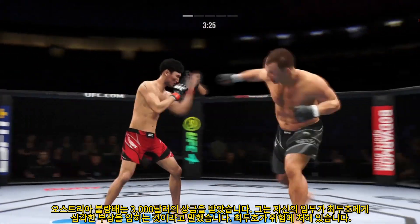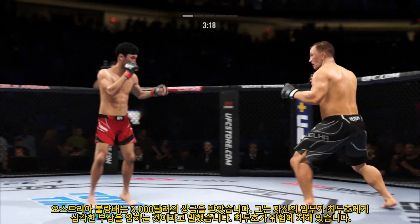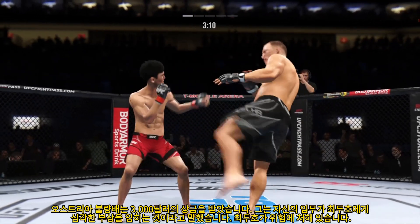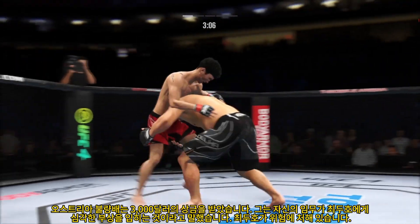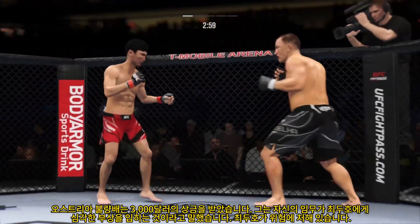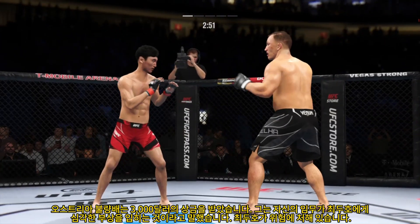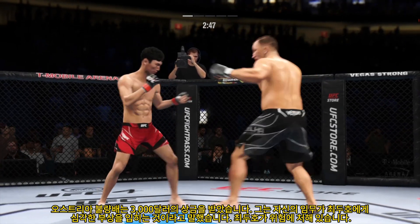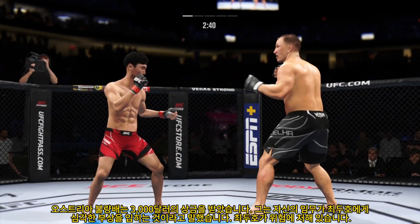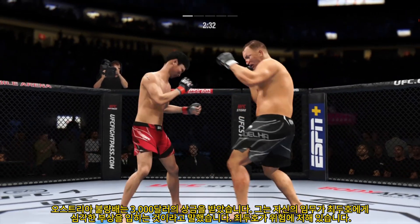Left punches land, followed by a right. He closes the distance, gets the single collar tie. Effective punch there by Gedalia. Gedalia's lower jaw now starting to show signs of swelling. Sage work here defensively. Double leg takedown, no good. Left hand punch with the clinch, and just inches away from landing one of those big right hands. Nice strike landed there by Gedalia.